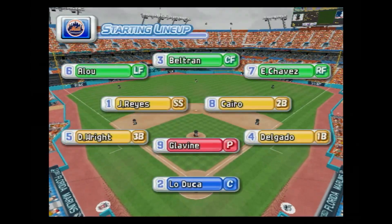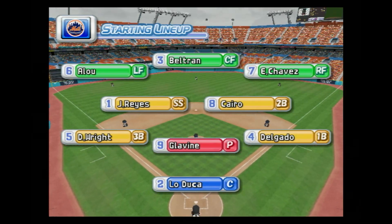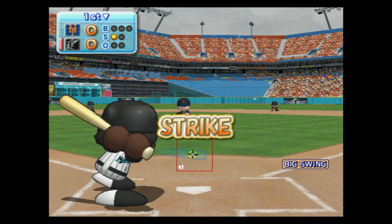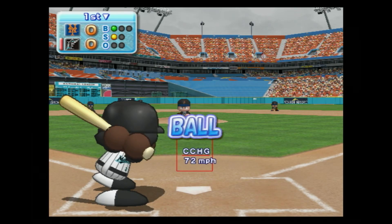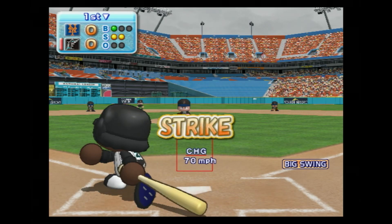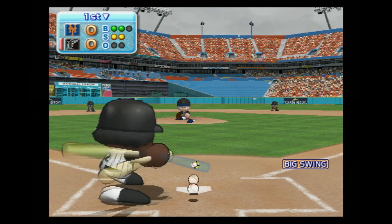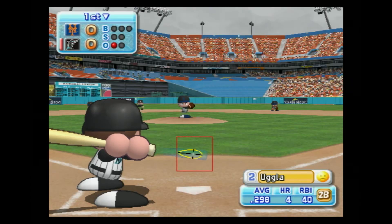Starting for the Mets is Lavin. The Marlins are now up to bat. Leading off is Hanley Ramirez — he already has seven homers in September. That's low and outside, ball. It's a strike. That's just off the inside corner for a ball. The count is even. Goes after it but comes up empty — strike three. He retires the leadoff batter with a strikeout.